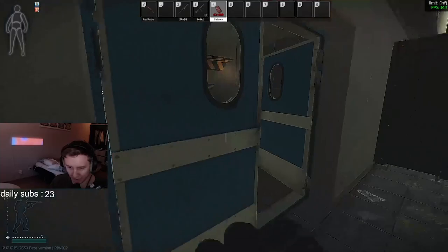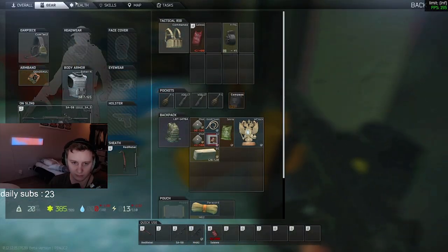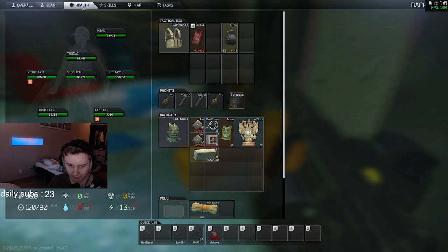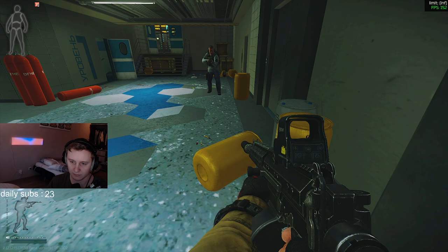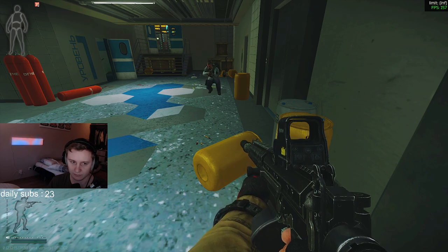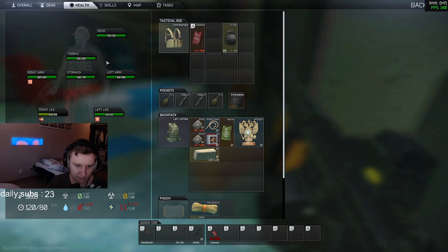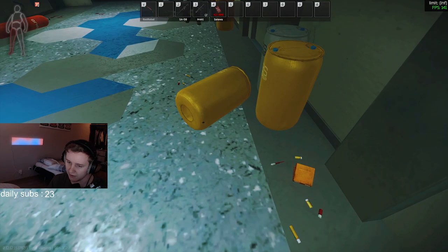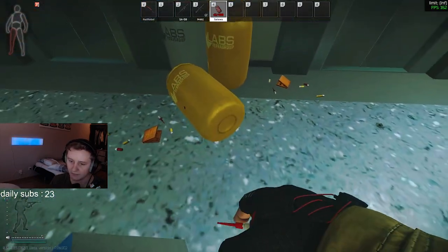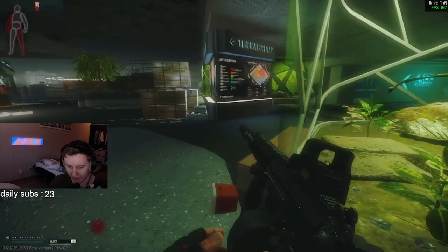What about green? Green absorbs no damage — green is fine. Yeah, go for the right leg. 22 damage — I guess that's fine-ish.